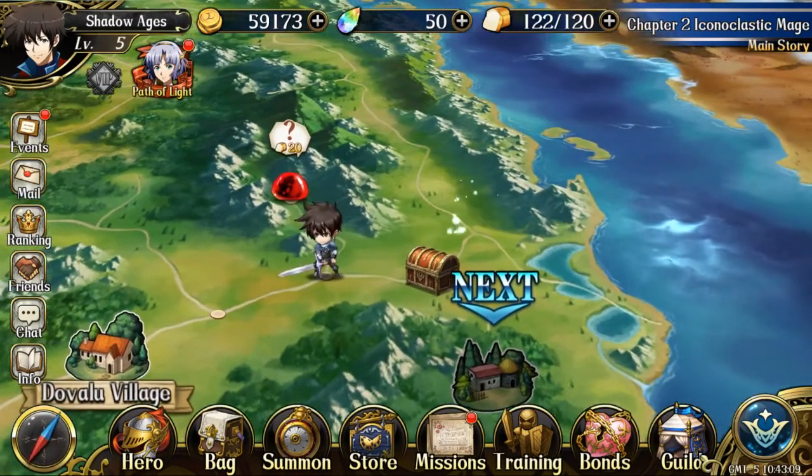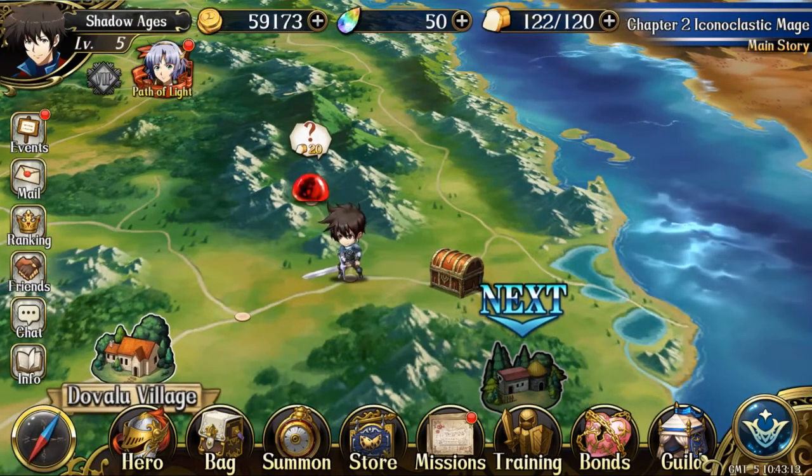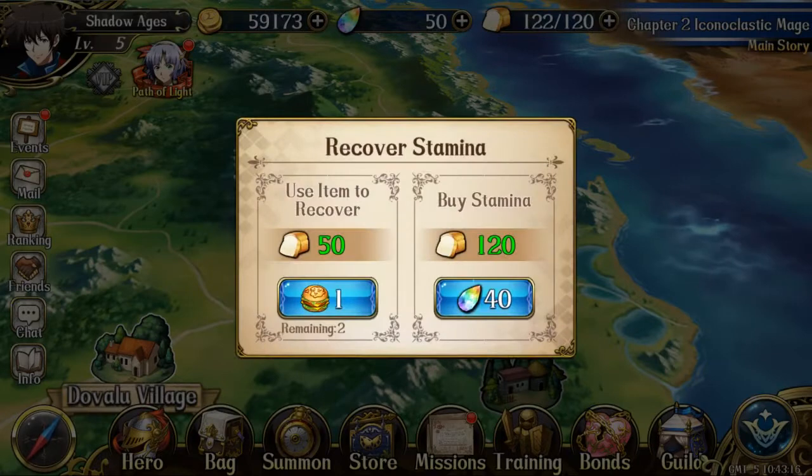Here we have two events on the map. Before we jump in, let's discuss stamina: it can be recharged two ways. You can recharge using burgers at 50 stamina each — they stay at 1 burger per use. Or you can spend 40 Trinity Crystals for 120 stamina. A lot of people early on say it's quite beneficial since stamina is a little hard to come by. You can generally get 30 crystals doing your dailies, so 40 isn't too bad.